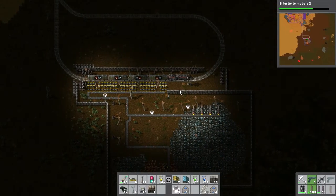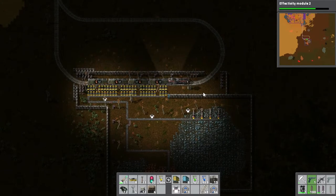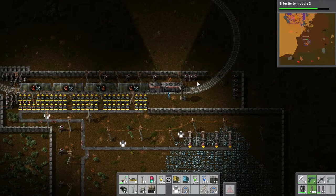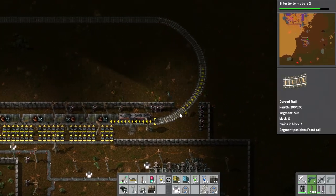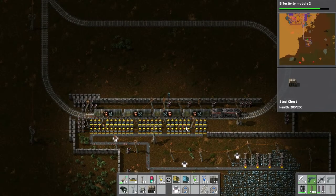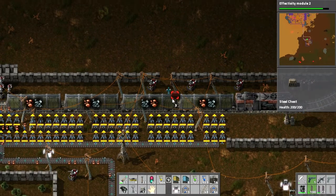Let's get even more copper going. Our electric demand is going down pretty fast so we need more power. I've been doing a ton of research and now we have poison capsules, slowdown capsules, defender capsules, and distractor capsules. The train waits about 30 seconds and then leaves once filled up with fuel. We shouldn't be on the tracks when it leaves — these inserters will start filling up the chests here.